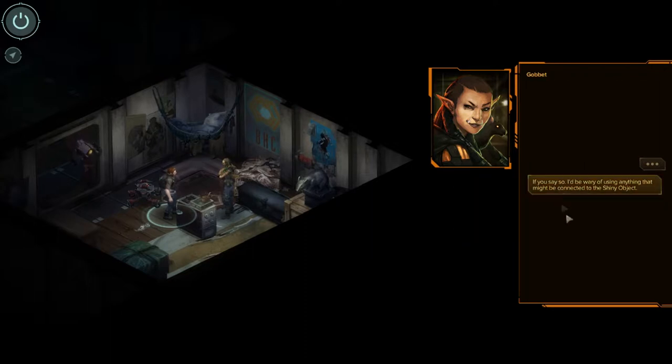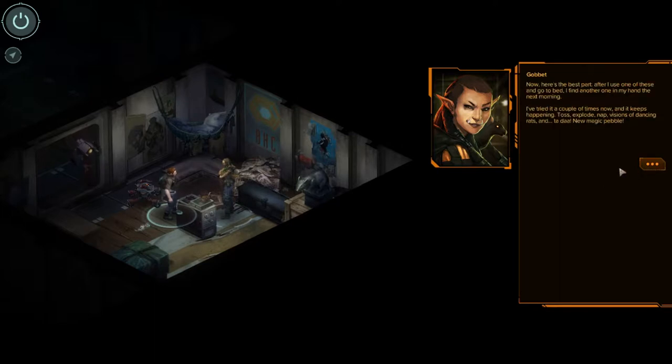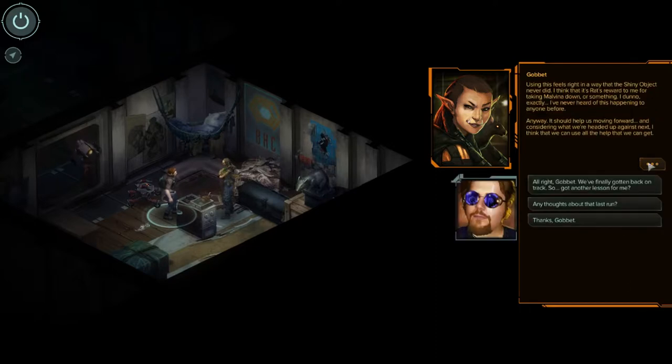I'd be wary of something coming from the shiny object. It gave it to me — I think I'll be okay. Now here's the best part: after I use one of these and go to bed, I'll find another one in my hand the next morning. I've tried it a couple of times now — it keeps happening. Toss, explode, nap, visions, dancing rats. You magic pebble! That's amazing. Using this feels right in the way that the shiny object never did. I think it's a reward from the rats for taking Malvina down.